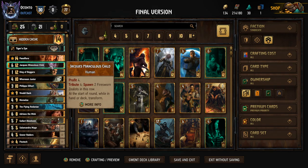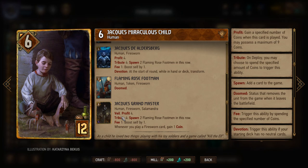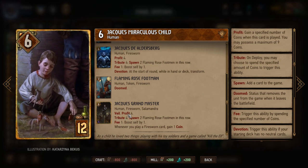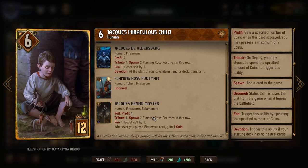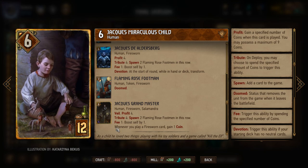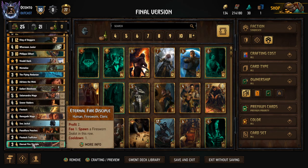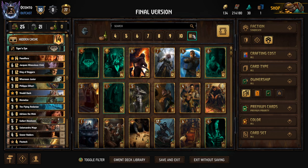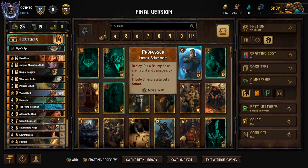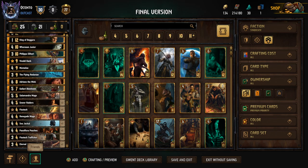We want to get out Cobb preferably before we put down scenarios, so when we're profiting off scenario and playing Adriana we're not over-profiting on that play. I don't mind going as far as Marils early on so that in round three we put down Jacques, get King of Beggars out right away, put down the scenario and start playing it that way. Jacques just feels like a good fit in the deck — in round three it turns into Jacques Grandmaster, has Veil, can't be locked, and is an active spender.